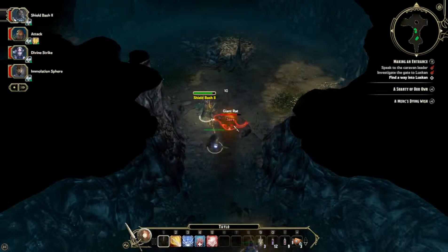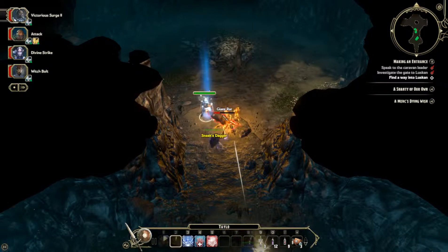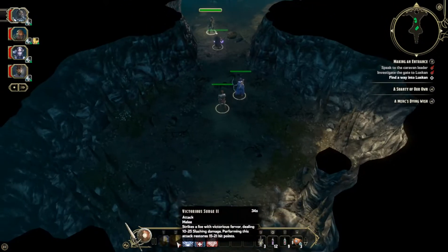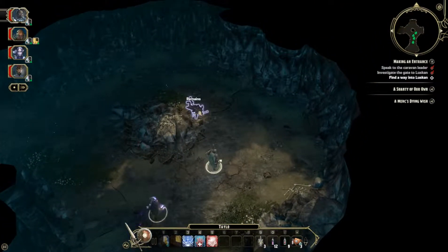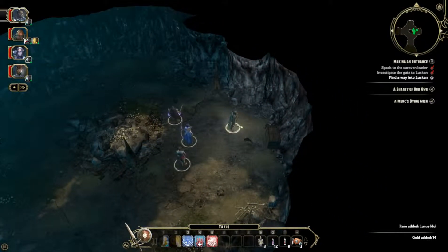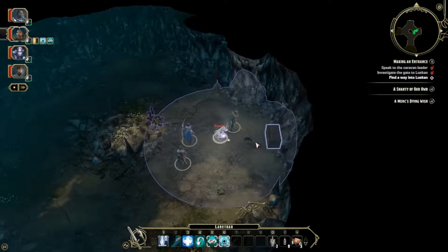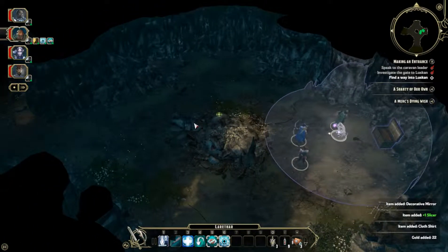Shield bash time. He saved it, but that's alright. I like that Victorious Surge — it does damage plus it heals me for quite a bit, it's nice to use. Some remains here, just some gold and a little idol, some junk we can sell. My rogue is going to start searching — got a slicer, cloth shirt, decorative mirror. Nothing too spectacular.